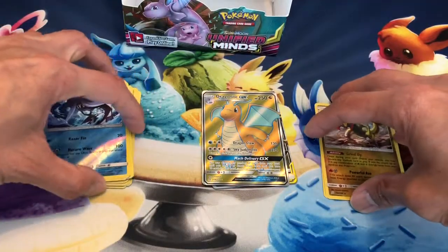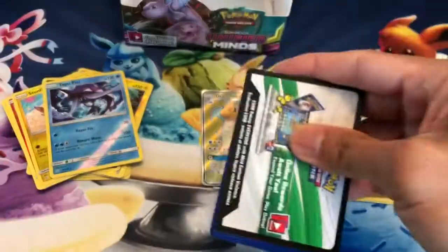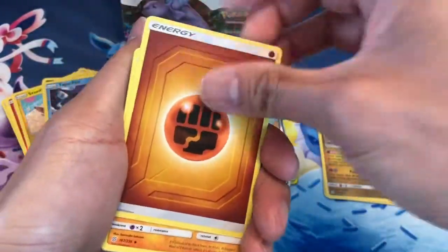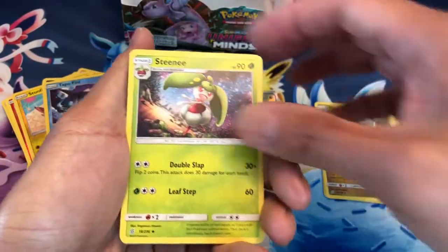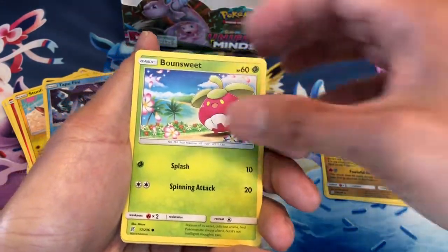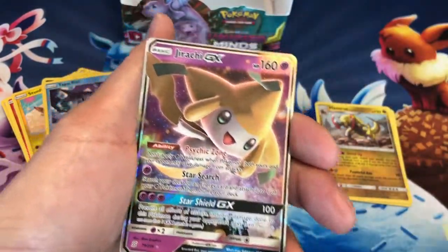And there you go. Okay guys, last pack — magic, let's make it happen. One full art coming up, I can feel it. Starting with Fighting Energy, Heracross, Type: Null, Stantler, Skorupi, Wimpod, Noibat, Sneasel, Bounsweet, Slaking Reverse Holo.